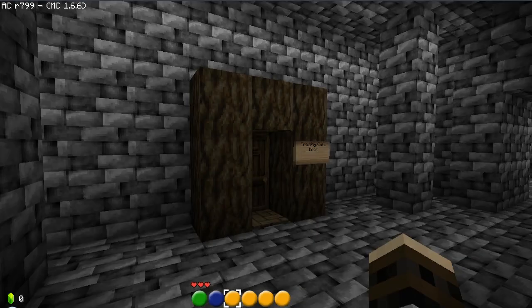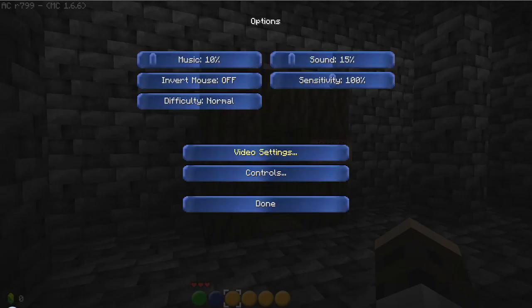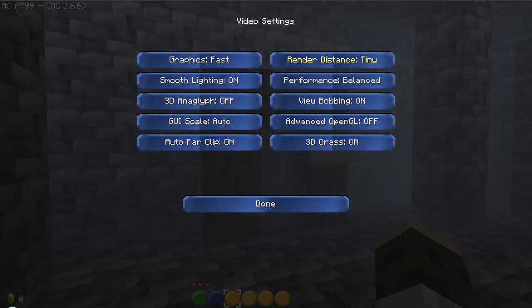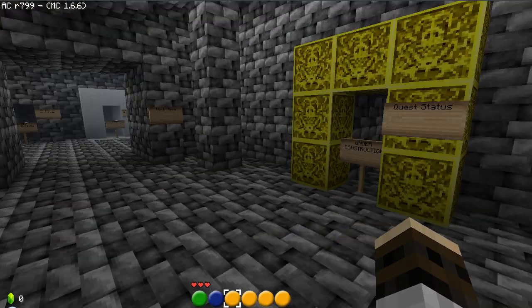Oh wait — difficulty. I can't do that in the menu. Well, yeah, I can actually — can I? Options. It's laggy. Wait, let me — not too fancy. Fast, there you go. Not far. How about short? There you go. Smooth lighting, yeah. And 3D grass, sure. That's a lot better.